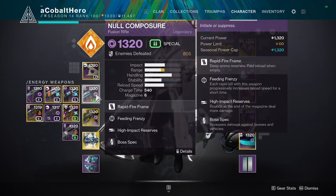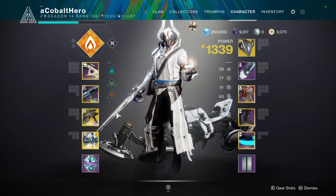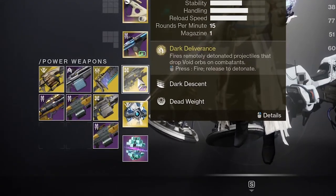The second slot is reserved for energy weapons. Once again, these might be a primary weapon or a special weapon, but this time these weapons are able to inflict void damage or solar damage, depending on the attunement of the weapon. Weapon element attunement can't be changed. And lastly, the third slot is reserved for all of your power weapons.